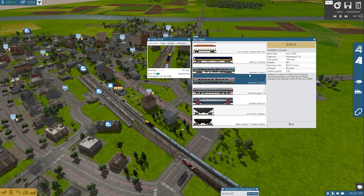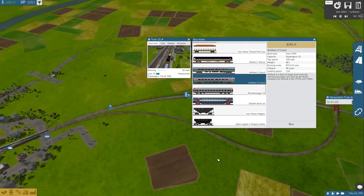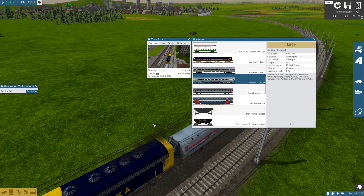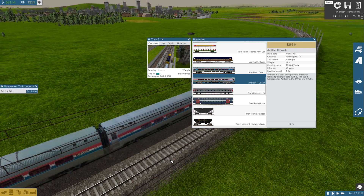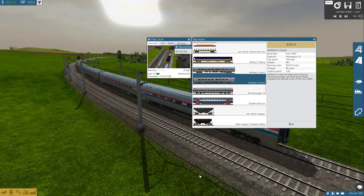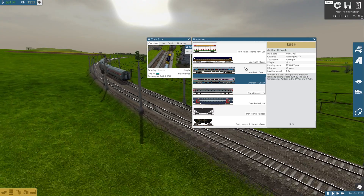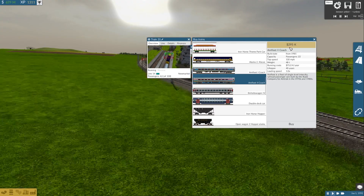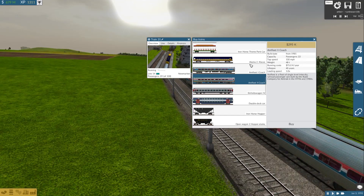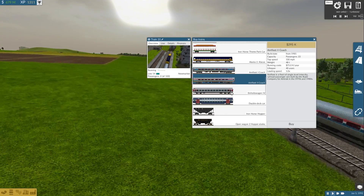The second generation Amfleet is pretty much the same — costs slightly more, builds from 1981 onward, carries about two more people, and has a higher running cost. It appears to have only one door, which is a bit odd.